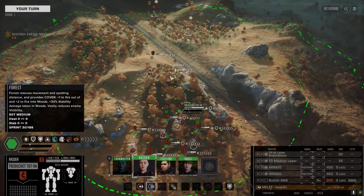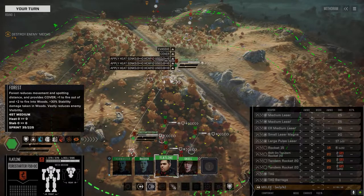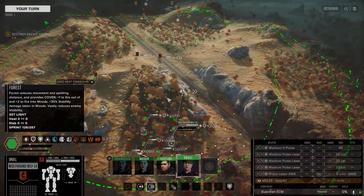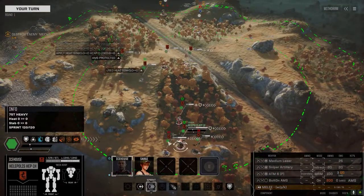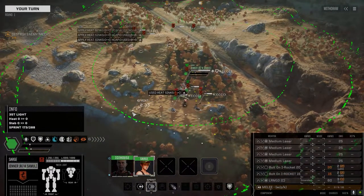There are a couple of minor changes to the mechs with the new gear we picked up. I added the Artemis 4 to the Trebuchet but it added a ton so I had to pull off one of the medium lasers and replace it with a medium laser Brightbloom, which gives us roughly about the same heat — the Brightbloom's got a little more range.